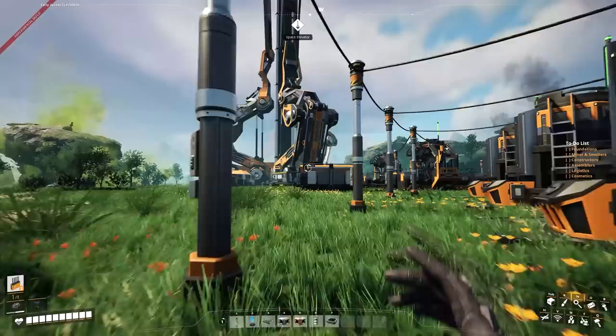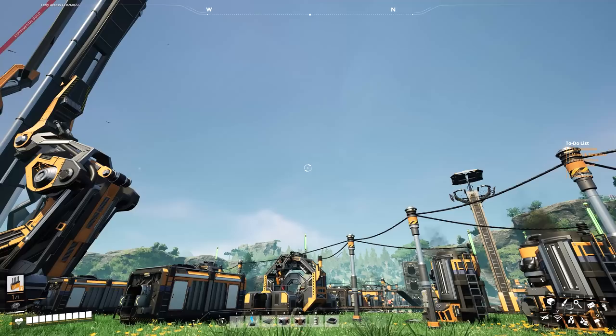Our consumption line is now 598.2 and our max consumption is 598.2, which means everything that we've built is firing. And that's a good feeling. So what we're going to have to do now is work out what we're going to need for our modular frame factory.